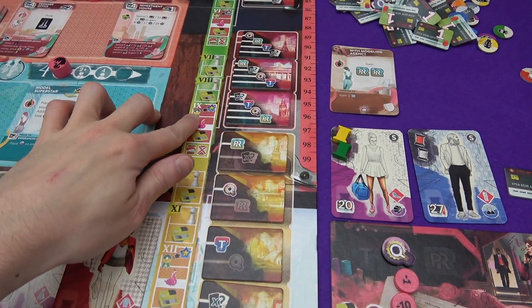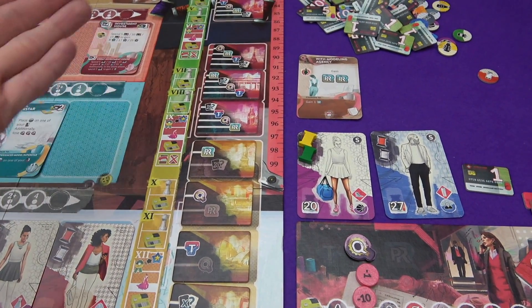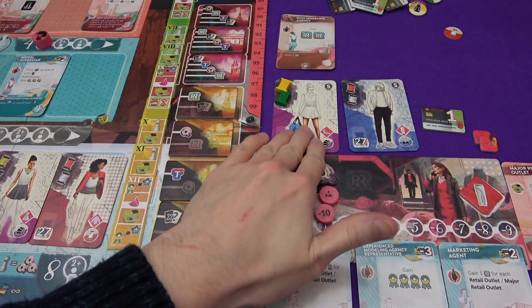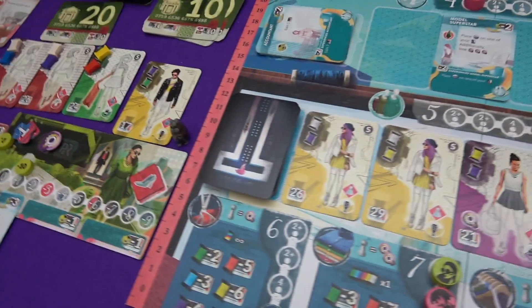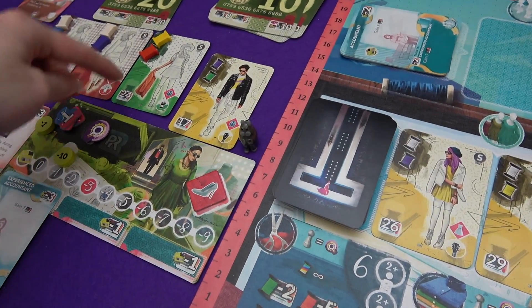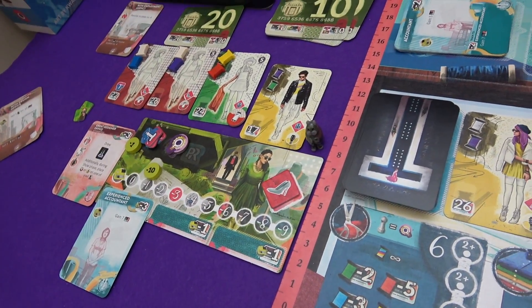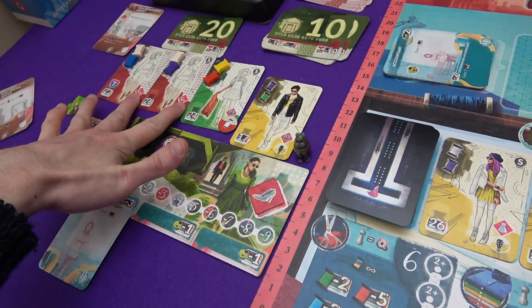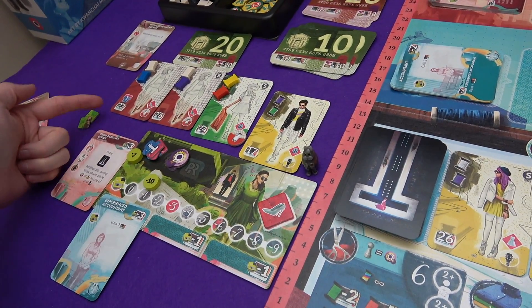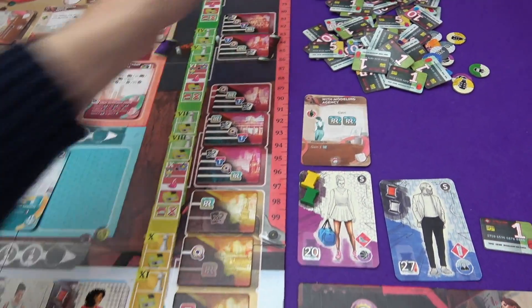Now we move on to the exhibition. The first thing that happens is exchanging prestige for points — this doesn't happen in the first phase since nobody has ribbons yet. Next is the show phase where we work out our collections. I'm showing a sporty trainer, and Marty gets to turn something into business wear — so this jacket suddenly becomes business casual. He's going to show this exhibition all of the same color.